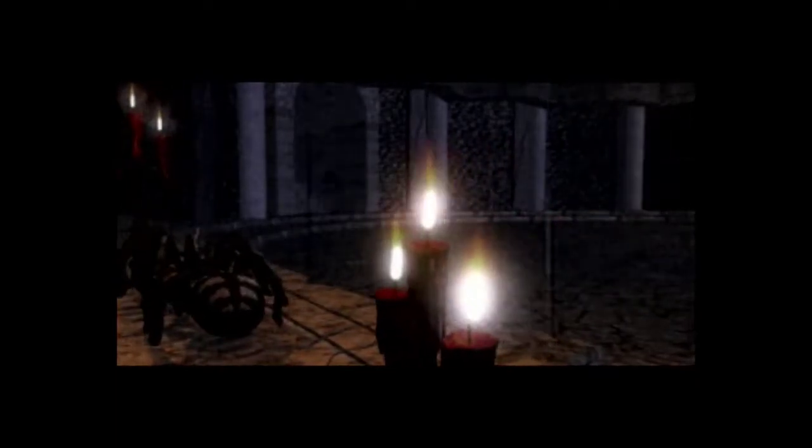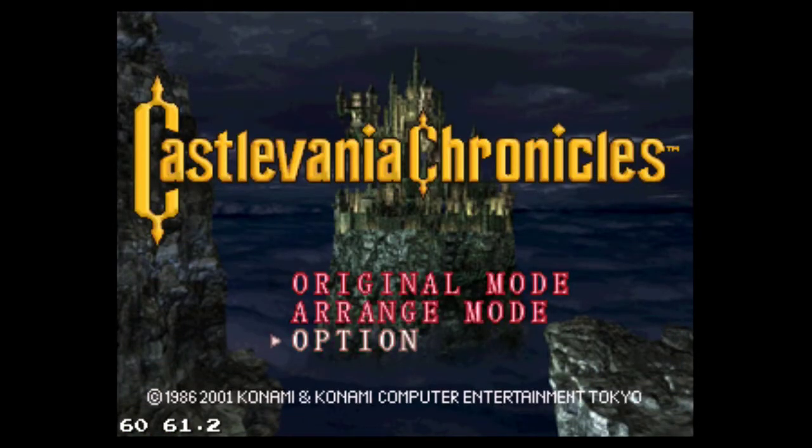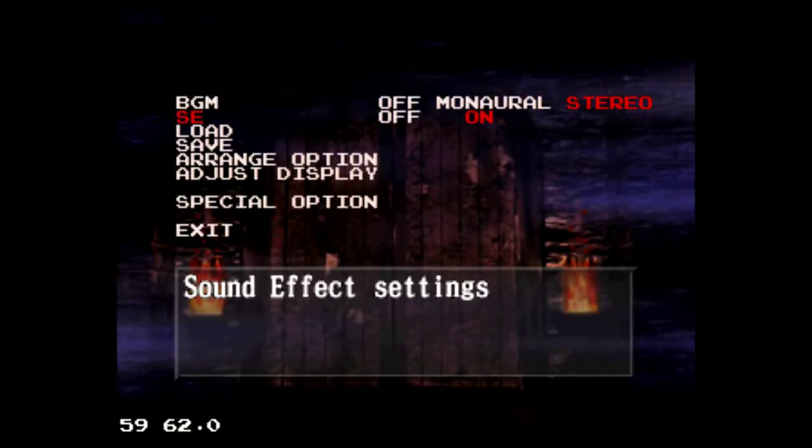They just gave a minor change to the sprites of Simon and gave them some different music. I do believe that this CG scene is only here on the PlayStation version. Gameplay-wise it plays like classic Castlevania — you could say it's just an alternate version of the NES Castlevania, the first game, but you're playing as Simon once again. Special edition.